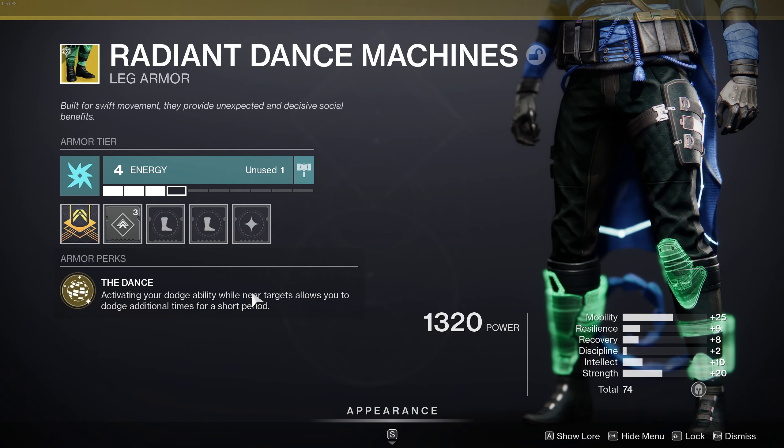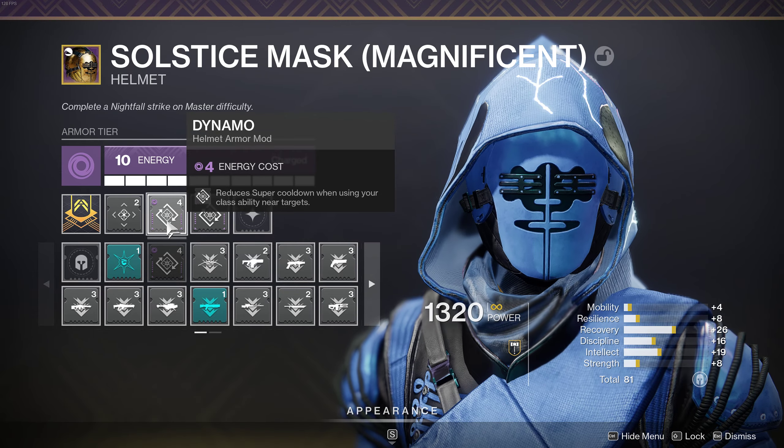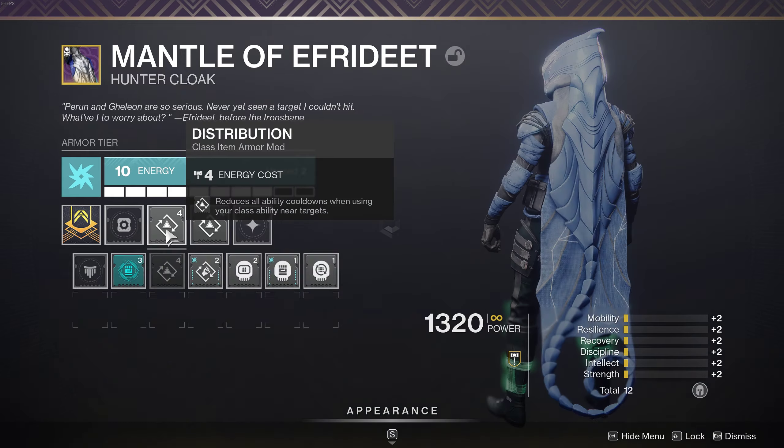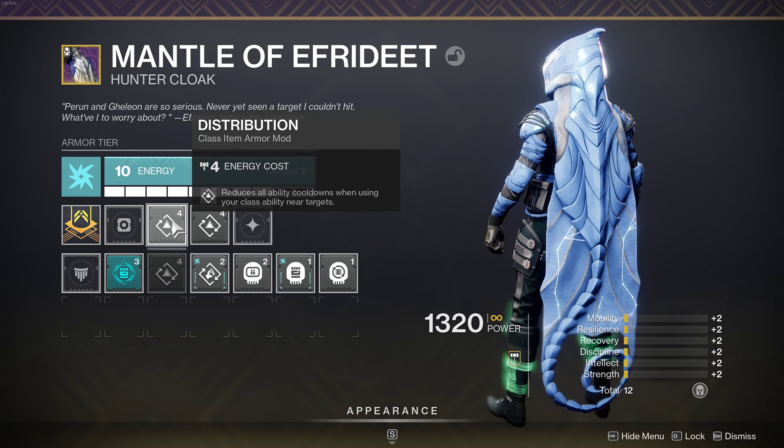It allows you to dodge a lot of times when you're near enemies. We can pair that with two Dynamo mods so each time we dodge near an enemy we get super energy. You can also use Distribution on the class item so we get all ability energy as well as super energy.